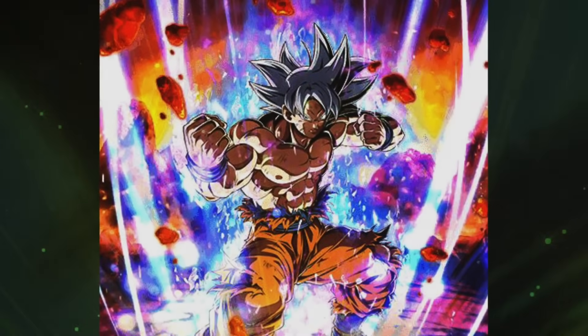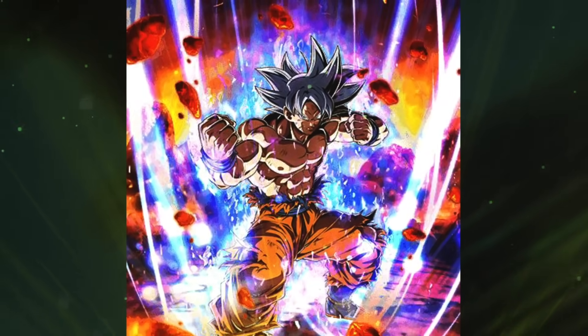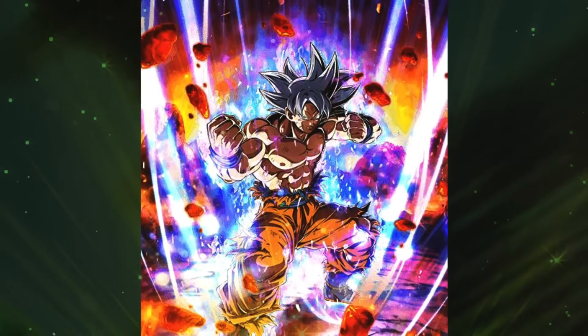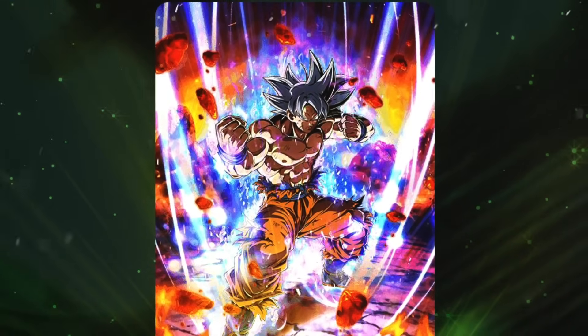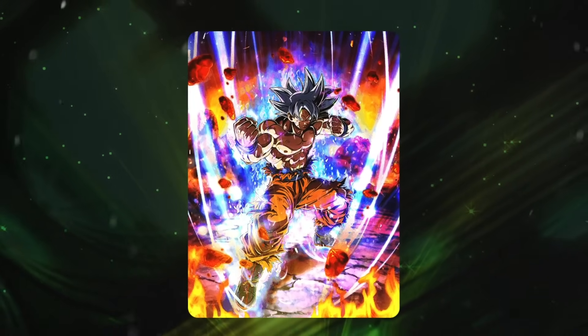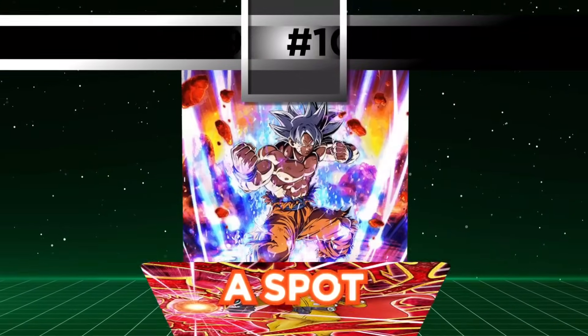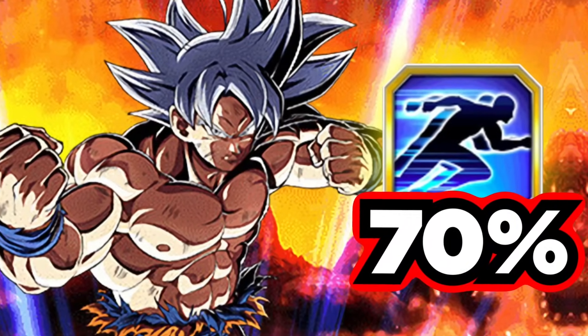Coming in at number 10, we got AGL UI Goku, the most noble and supreme form in all the universe, whose radiant glow places him at the pinnacle of all beings in existence — the truly transcendent one, the one above all. The reason AGL UI Goku gets a spot on this list is because of his 70% chance to dodge.